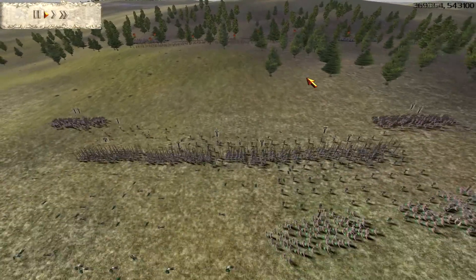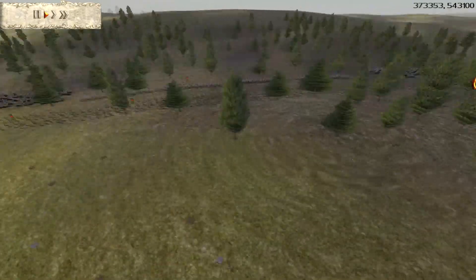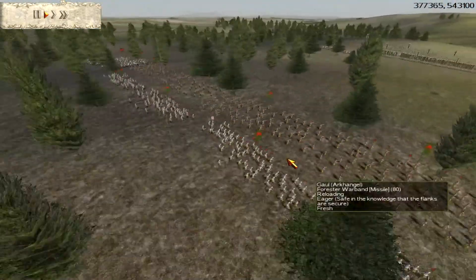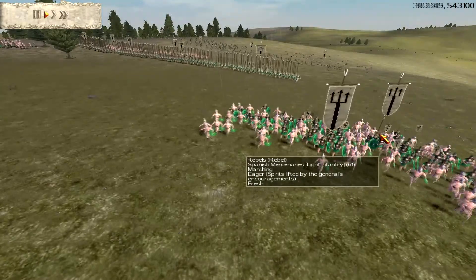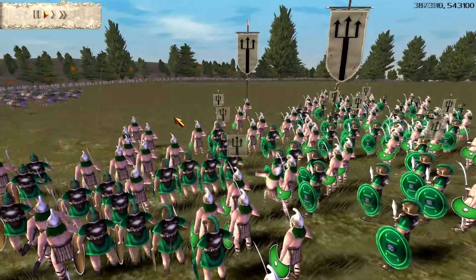I'm happy skirmishing with his archers at the moment, but he isn't and he's going to bring his army up. My chosen swordsmen move forward to cover my archers, and my archers are getting some nice shots off onto these troops - they're dropping quite a lot. I'm going to charge my cavalry straight into these guys.